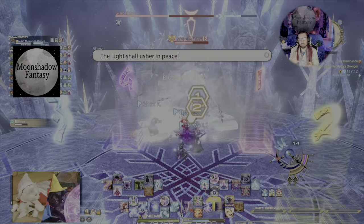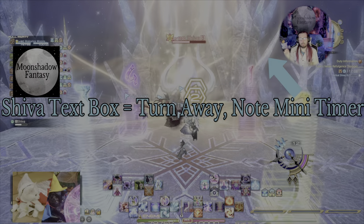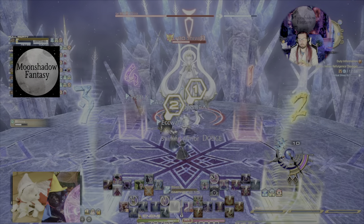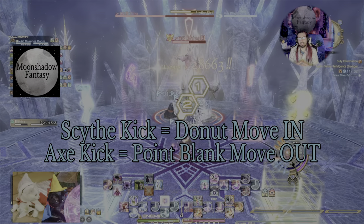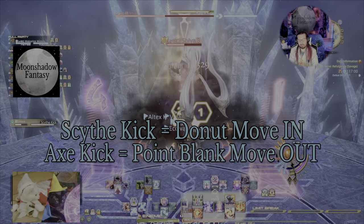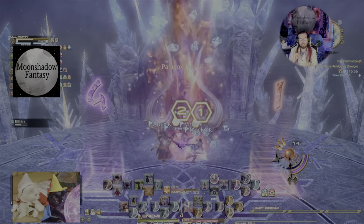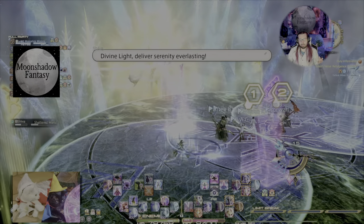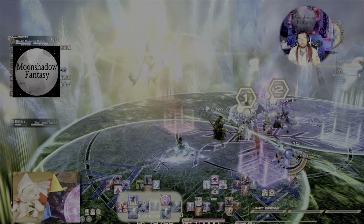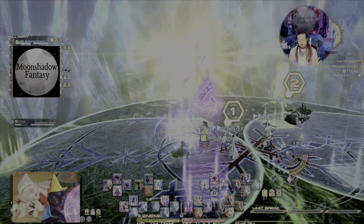She's going to do one more mechanic, which is a turn away. Watch the little marker where she telegraphs the light. Scythe Kick is a donut AoE and Axe Kick is an out. She'll do it randomly, so if it's Scythe move in, Axe move out. Again, separate into your two teams — because now you've reached Add Phase and you've skipped Light Rampart, and you don't have to worry about it.